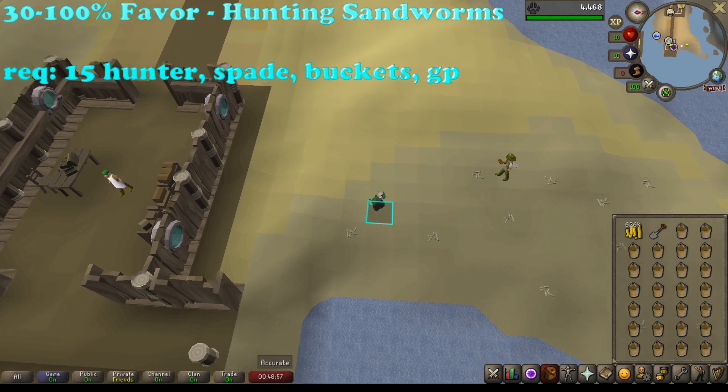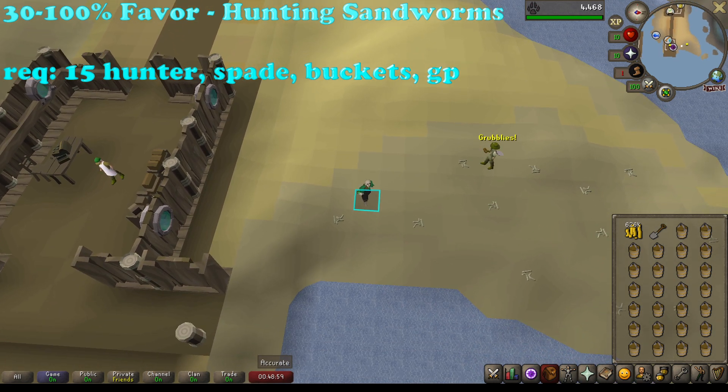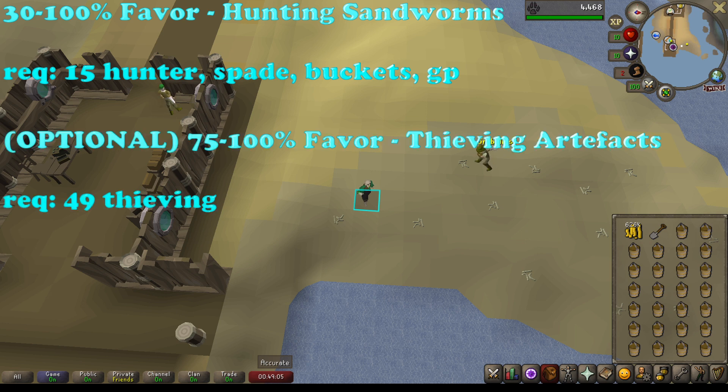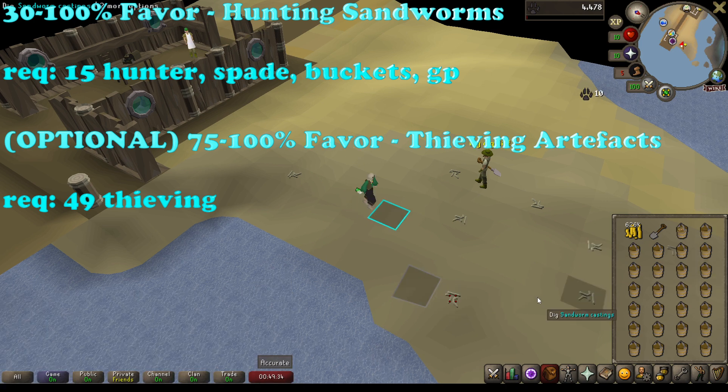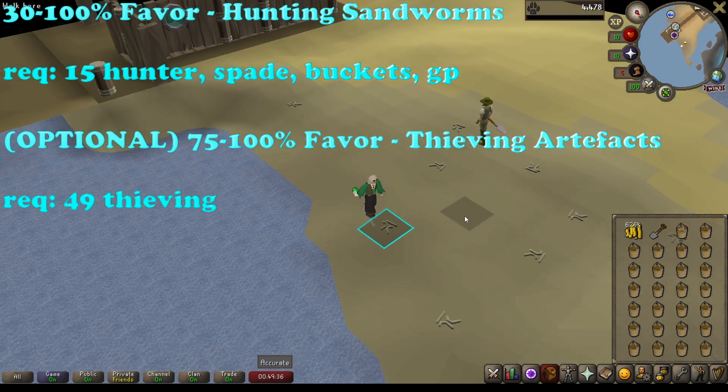If you didn't want to do sandworms all the way to 100% and you're enticed by the thieving artifacts activity, which is unlocked at 75% favor and requires at least 49 thieving, you could do that - but each successful thieve only grants 2% favor and this is more of a thieving training method than a favor method. I'd recommend checking out a separate guide for that, but sandworms are definitely going to be your fastest way once you have the ability to do them at 30% favor.